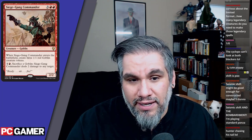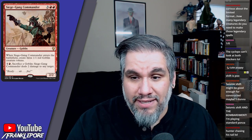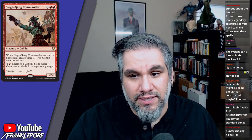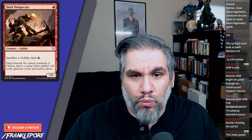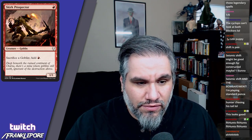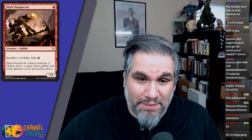Siege Gang Commander — let's talk about goblin decks. This guy is obviously great. Looking forward to playing Siege Gang in standard — it makes the card that deals one damage to all creatures a bit more relevant. I wouldn't be surprised if Siege Gang Commander made a standard appearance. Skirk Prospector — one-one for one, sacrifice a goblin: add red mana. Classic. Probably going to see play; stacking goblins for mana is just fine.